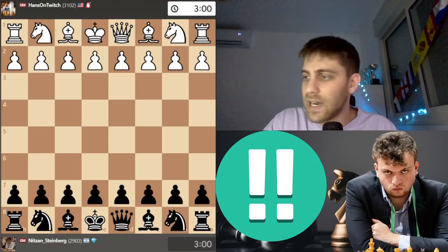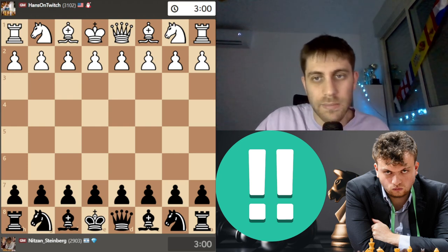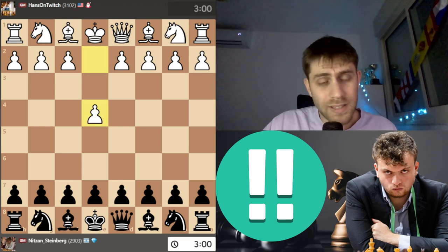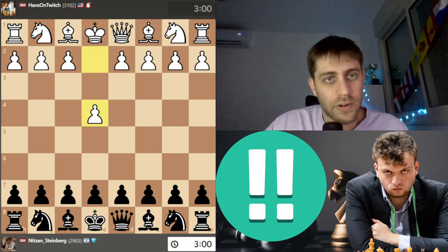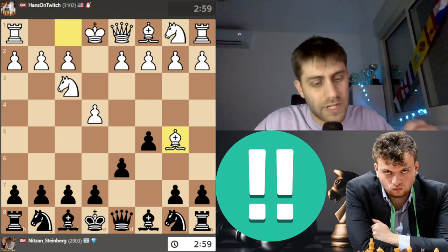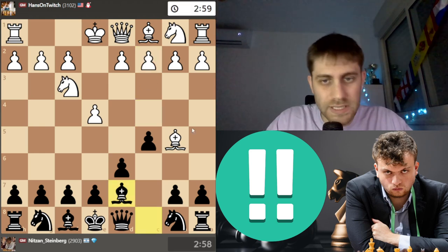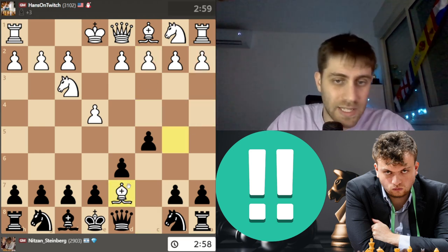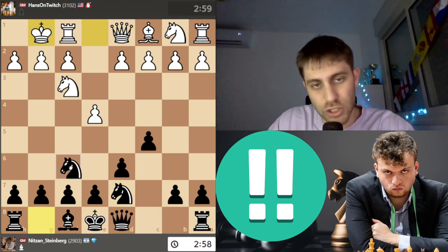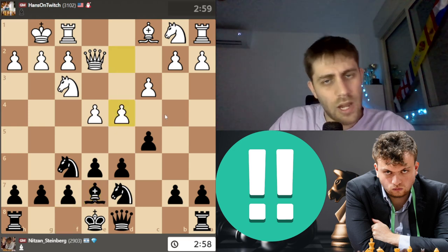Let's start with the game. I played against Hans Niemann in the Title Tuesday tournament. It starts with e4, c5, then d6, Bishop b5 check — the Moscow variation — and I played Bishop d7. He played c4. For example, after a4, Bishop d7, Queen takes or Knight takes, castle, Knight f6, Queen e2, e6, c3, Bishop e7, d4 — a lot of theory, fine for black.